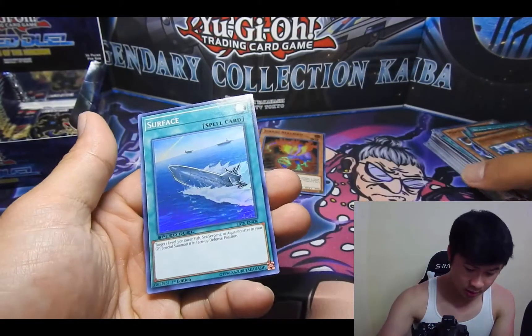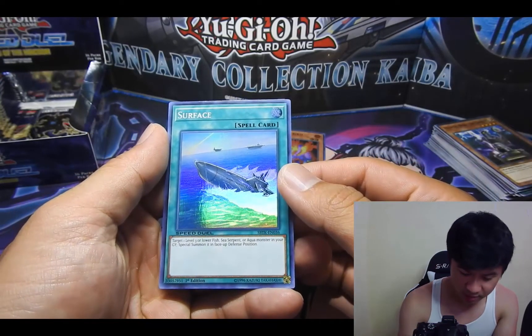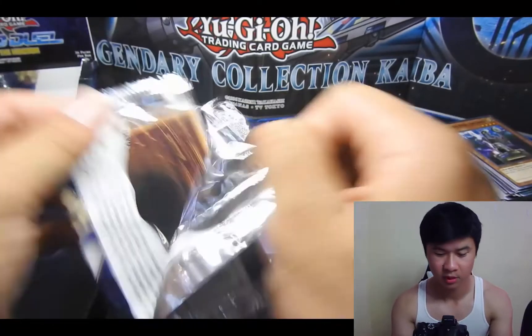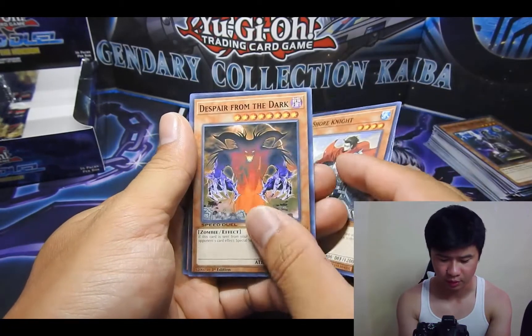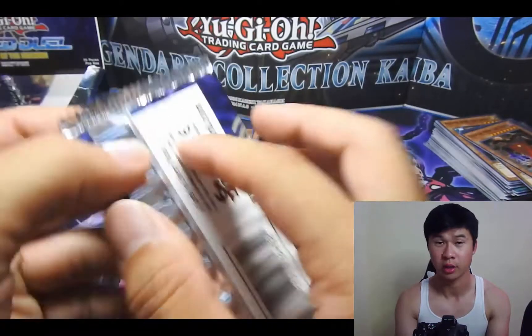Surface. Target one level three or lower fish, serpent, sea serpent, or aqua monster in your graveyard and special summon it in face-up defense position. You can bring one of those cards — if it's destroyed by battle you can destroy your opponent's monster. It would be a really good defensive card.